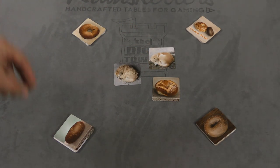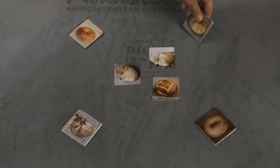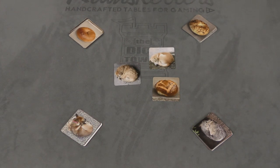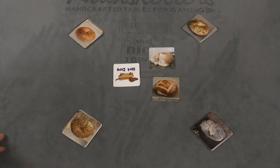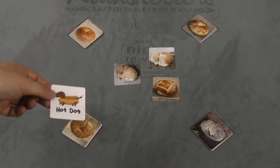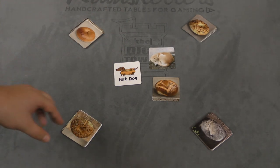So in game number one, at the very beginning everyone's going to flip over their piles at the same time and then you need to shout out what there is more of. In this case it's Beagle — it could be a tie. So if I shout out Beagle first, I'll take my card, flip it over and put it on top of another card. Now I've revealed Hot Dog, and what Hot Dog means is the answer is Beagle — it doesn't matter how many bagels or beagles are out there. So I quickly shout Beagle again.